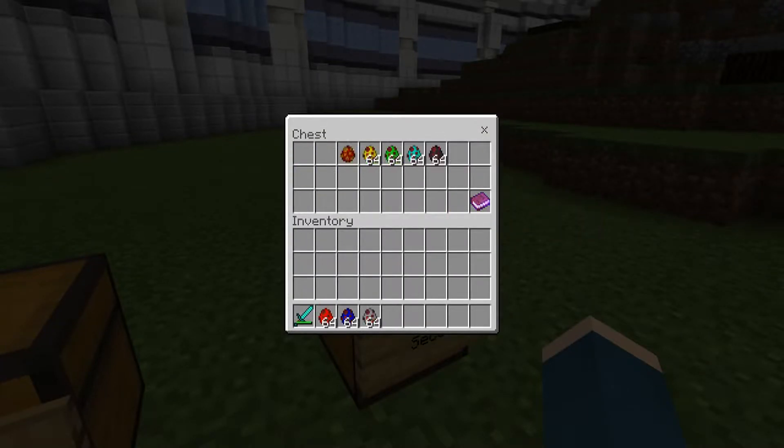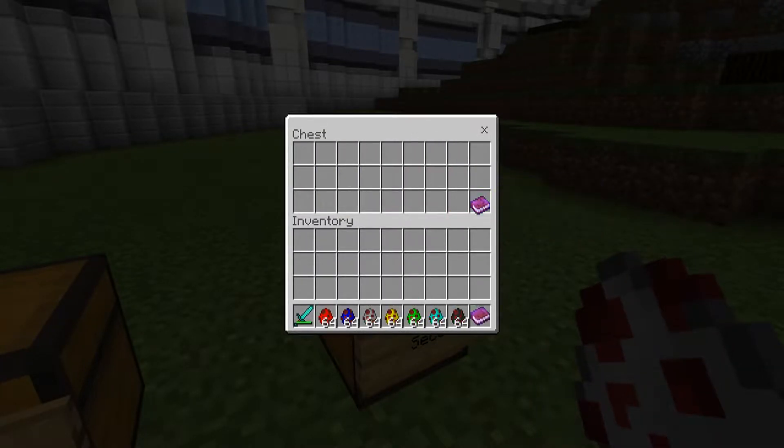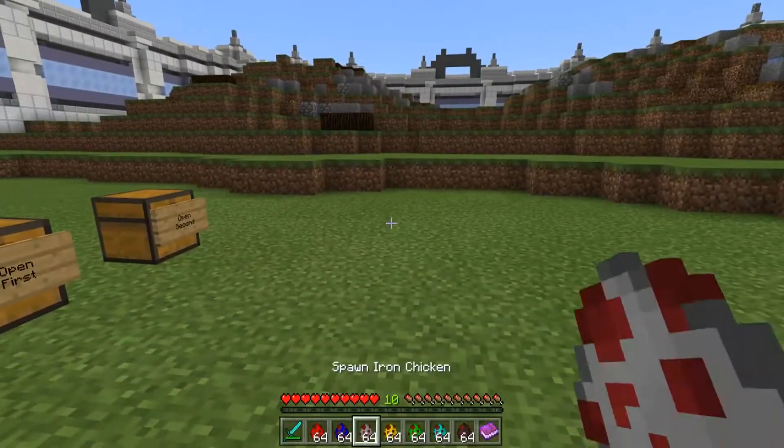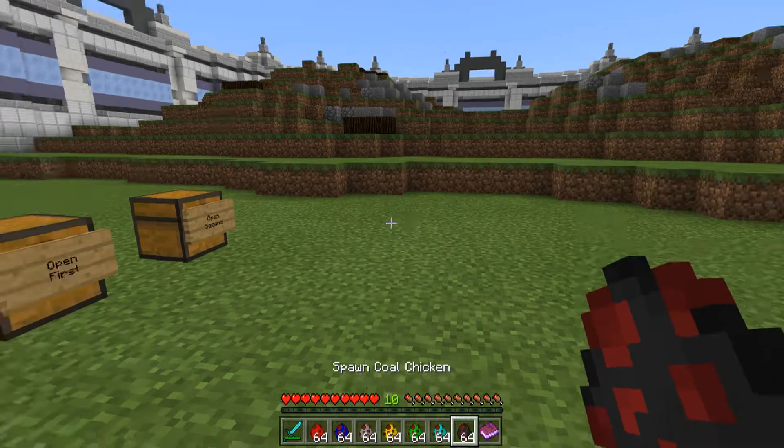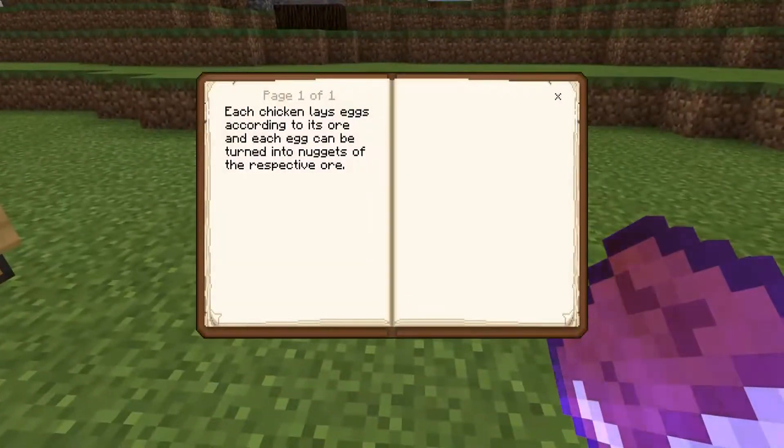Got a book for this one. Let's check out all this stuff and then read the book. We've got redstone, lapis, iron, gold, emerald, diamond, and coal. Let's read what this one has to say.